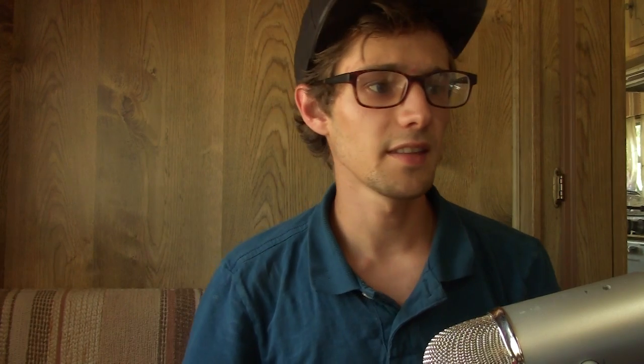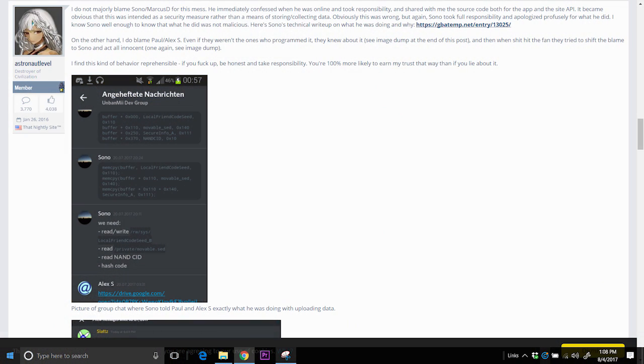In a follow-up assessment, he says he did not majorly blame Sono or Marcus D, who are the creators, for this mess — at least for update 2.0. He says Sono immediately confessed when he came online, took responsibility, and shared the source code both for the app and the site API. It became obvious this was intended as a security measure rather than a means of storing and collecting data. Sono took full responsibility and apologized profusely, and the reviewer knows him well enough to believe it was not malicious.